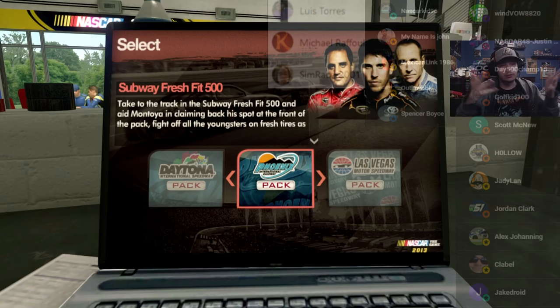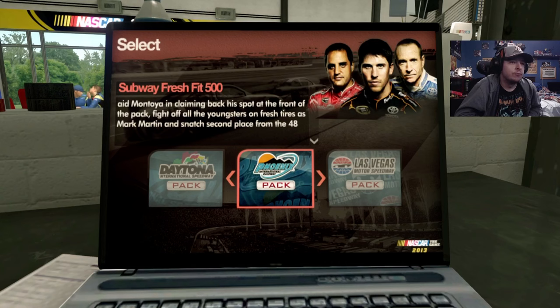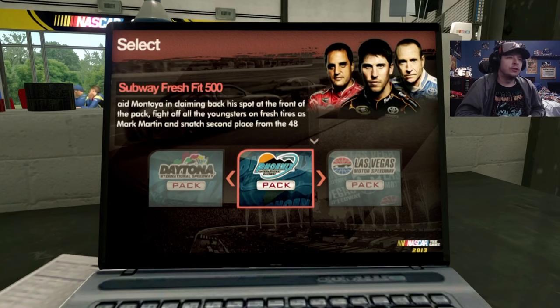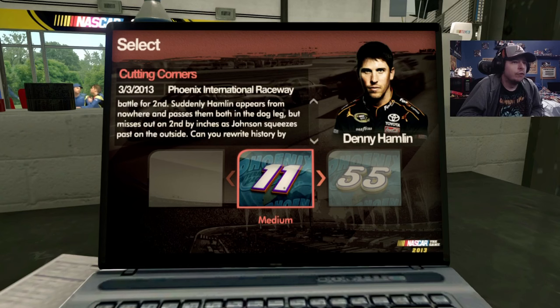We got to read this caption: Take to the track in the Subway Fresh Fit 500 and aid Montoya in claiming back his spot at the front of the pack. Fight off all the youngsters on fresh tires as Mark Martin snatches second place from the 48 as Denny Hamlin. When it's broken up like this it gets really confusing - Edwards leaves, leaving Keselowski and Johnson fighting for second. Sadly, Hamlin appears from nowhere and passes them both in the dog leg but misses out on second by inches as Jimmie Johnson squeezes past on the outside. Can you rewrite history by inching past the 48 to take second place?